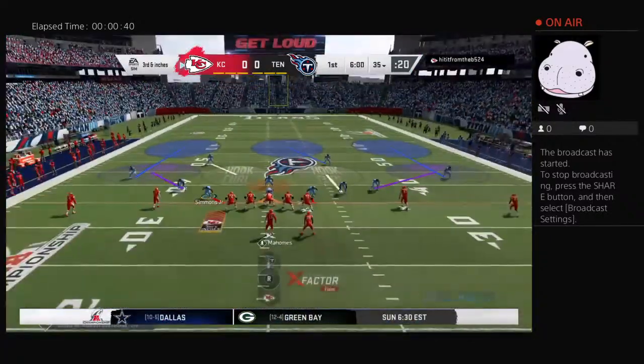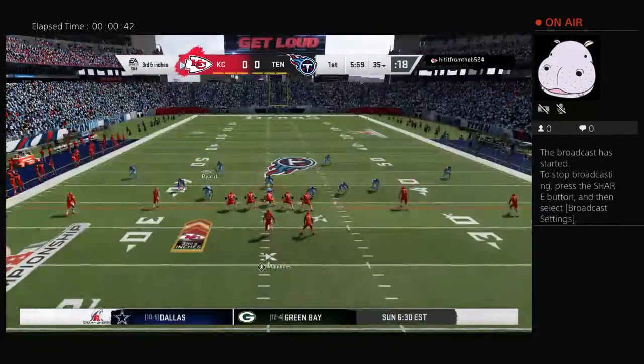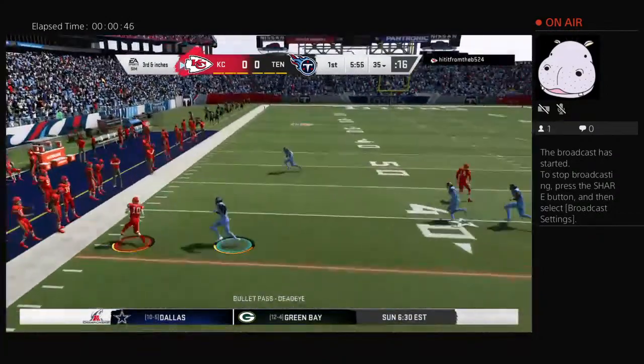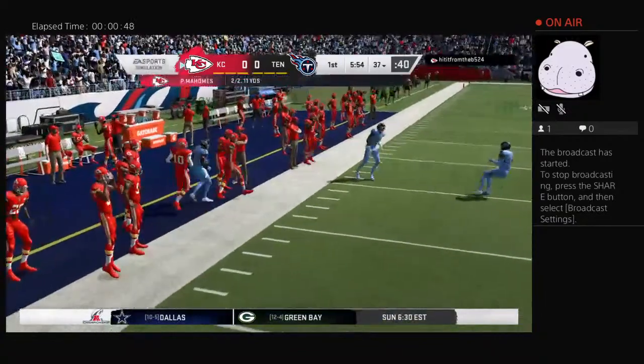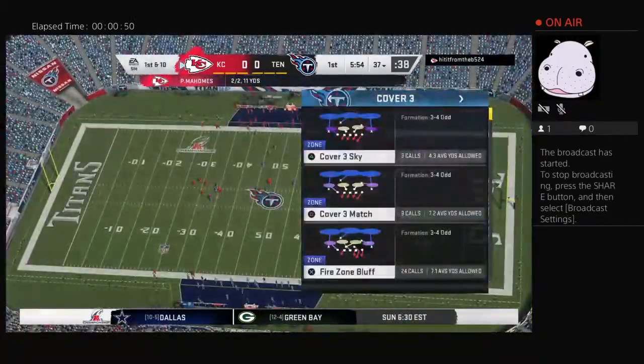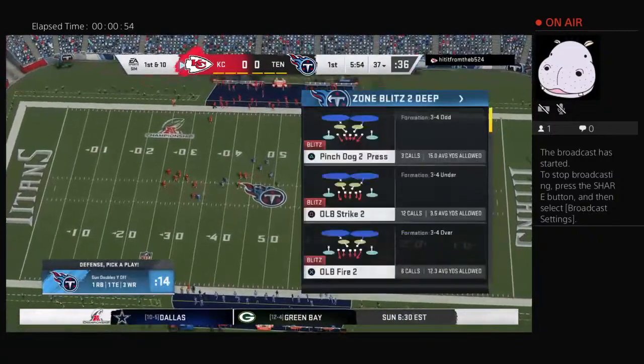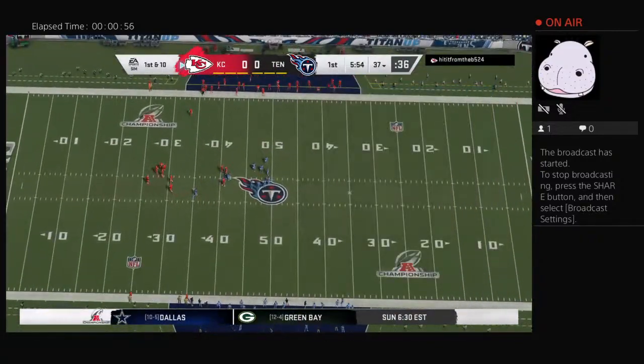An early test for this defense. Here we go on third and inches. From the gun, it's Mahomes. He is going to find Hill here. And he gets this up across the 35 before he's out of bounds. Give him three yards there on the first down pickup.